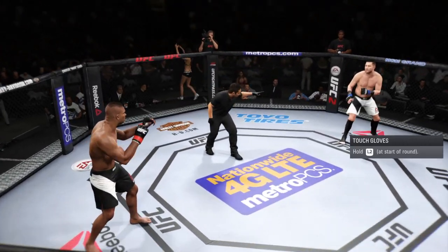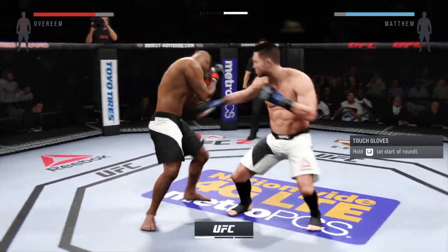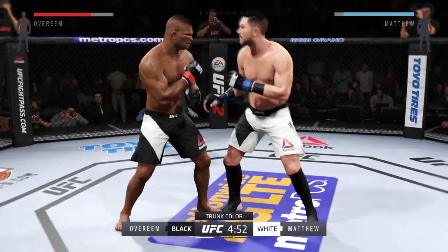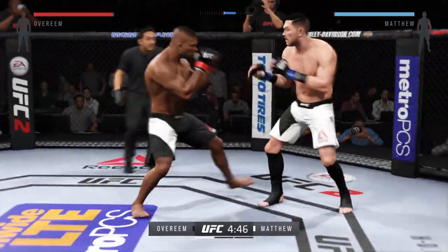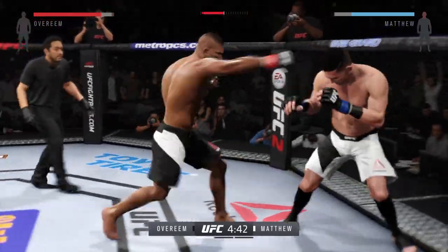Alistair Overeem, Comeback Kid. Fight scheduled for three five-minute rounds. White trunks for Comeback Kid, black trunks for Overeem. Alistair Overeem is a former K-1 Grand Prix champion, one of the best strikers in the UFC's heavyweight division, and has a very solid submission game as well.